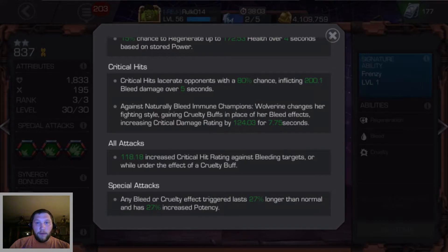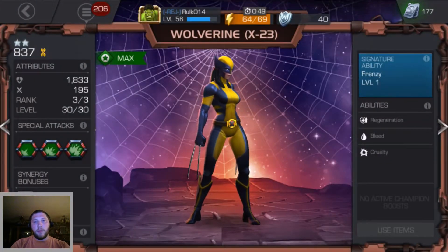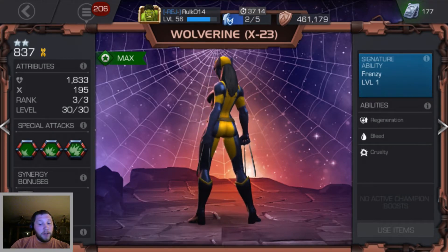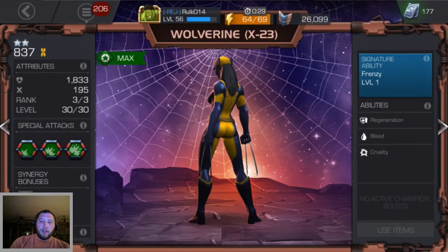X-23's abilities include a 15% chance to regenerate health over four seconds when attacked, and a 15% chance based on stored power from the power meter. On critical hits she has abilities with a chance to inflict bleed — a really interesting mechanic that sets this game apart. If she triggers bleed, the opponent takes 200.1 damage over five seconds: even if you're not hitting them, they're getting damaged, like they're bleeding out their health. I highly recommend reading through character abilities before fights to understand good matchups and what it takes to beat opponents.